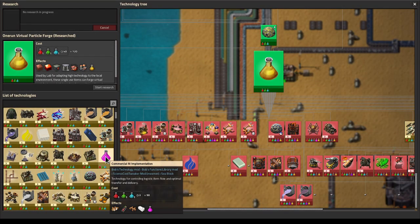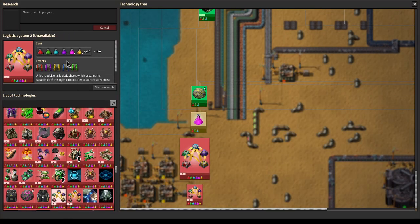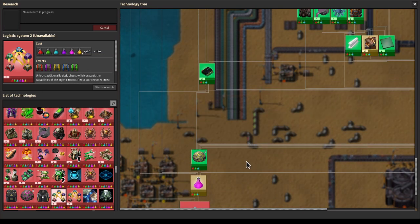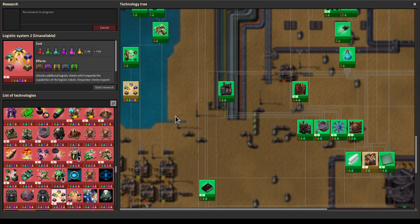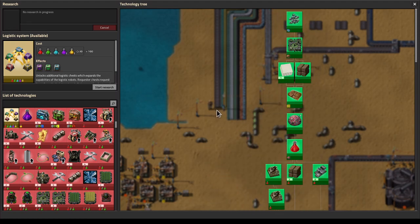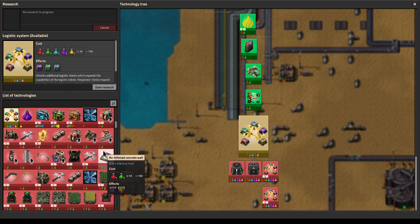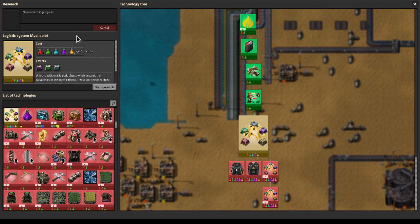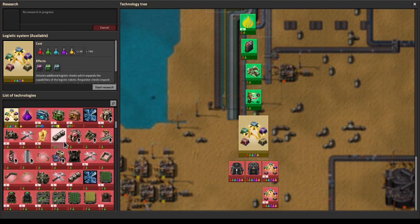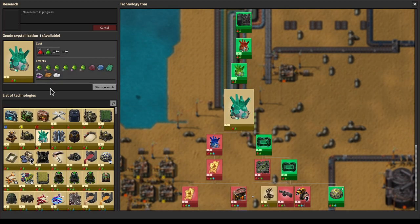For now I'm not too worried. Okay, so I think this is the other one we need for the logistics system, or maybe not actually. We need logistic system one as well — wait, we can actually research that. Okay, that's sweet. So we have all the basic science we need to get this rolling. That means we're free to research whatever we want.